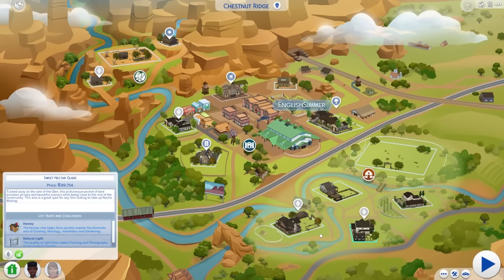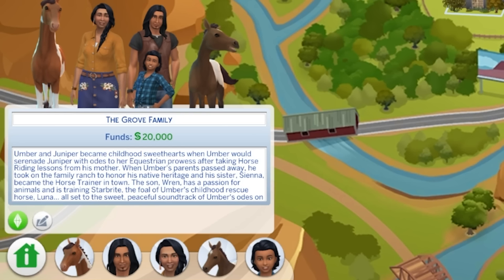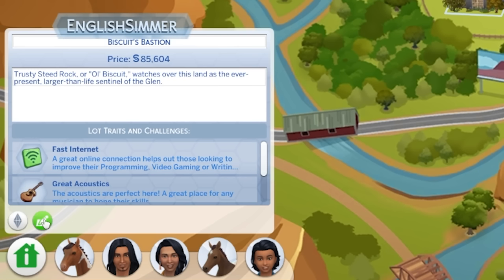I love the familial bonds between the Grove family in this pack. Umber and Juniper became childhood sweethearts when Umber would serenade Juniper with odes to her equestrian prowess after taking horse riding lessons from his mother. When Umber's parents passed away he took on the family ranch to honour his native heritage, and his sister Sienna became the horse trainer in town. Their son Wren has a passion for animals and is training Starbright, the foal of Umber's childhood rescue horse, all set to the soundtrack of Umber's odes on the porch.